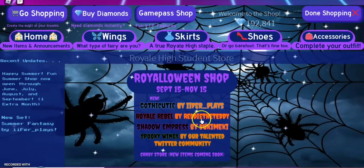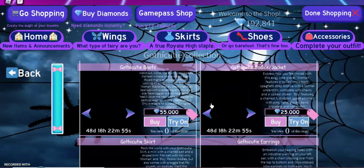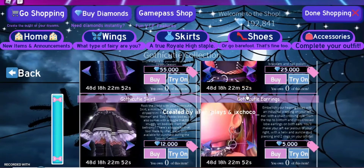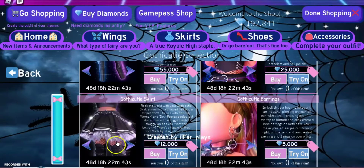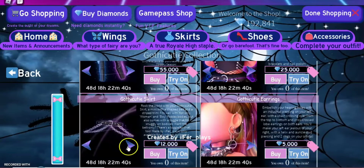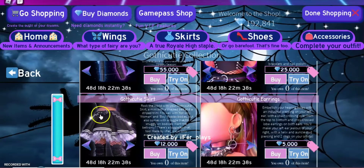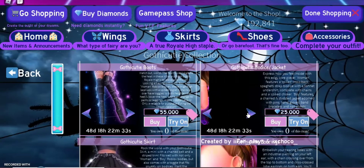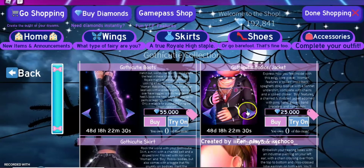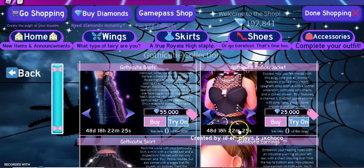Let's go and see the new set. Wow, this is so detailed — look at the earrings! And this skirt also has a belt. It can also be transformed into a jacket, it says here, and into a bodice.